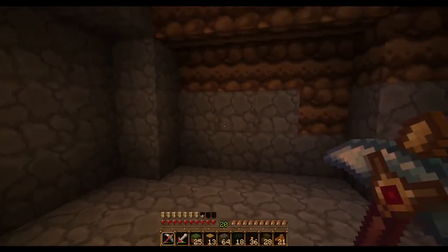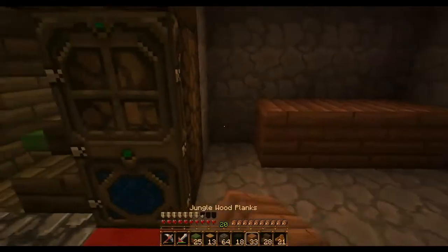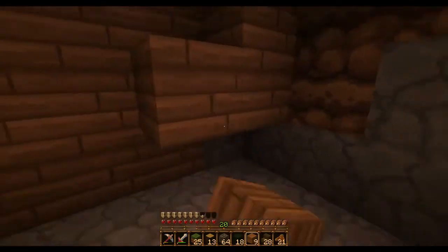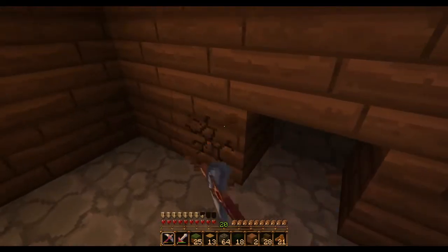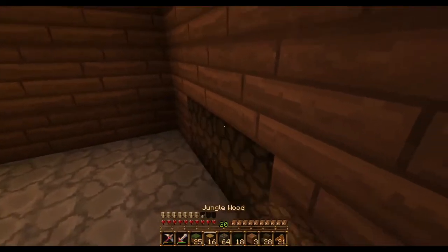Let's see — four walls, so I need three each wall, so twelve. Wait — three logs per wall, sorry, so nine. That should be enough — thirty-six total. Actually a little bit less because we're going to be changing things up a little. We're going to do kind of the same thing except for jungle wood right there.